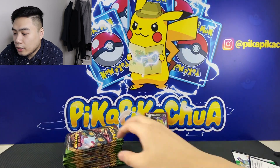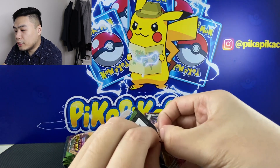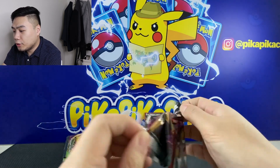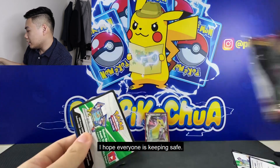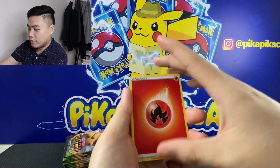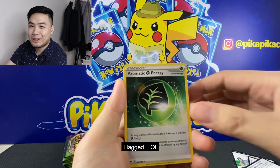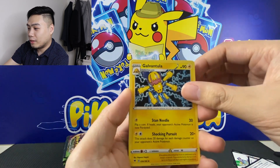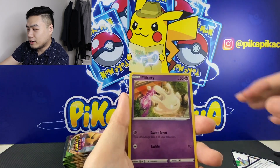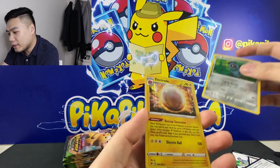And a very poor regular. I hope you guys are keeping safe. For international viewers, the Philippines was recently hit by a really strong typhoon this week. Pack five: we have Aromatic Energy, Galvantula, Clefairy, Tynamo, Milcery, Meowth, Chimecho, Reverse Beldum, and Electrode Holo.